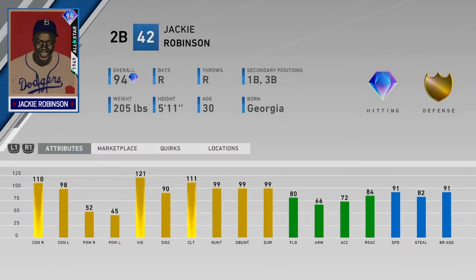He plays second base, first base, and third base for his 1949 All-Star card. A really good contact guy — 110-98 contact, 52-45 power with 121 vision. Really good. The clutch is obviously very good with runners in scoring position. He's going to be a bunt master, so if you ever face him you have to be aware of that from the pitching side. His fielding's decent at 80, but his arm strength really is not at 66, so I probably wouldn't play him at third base — the arm strength would be a liability.